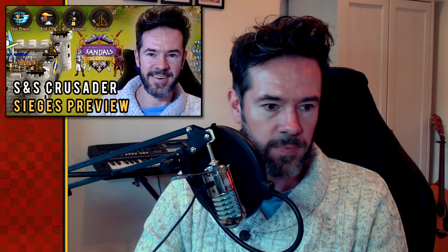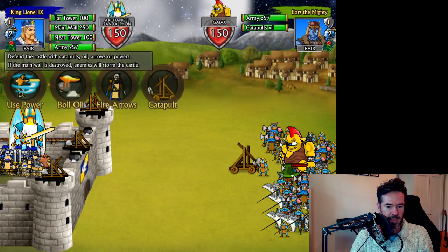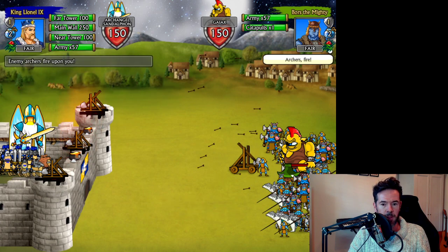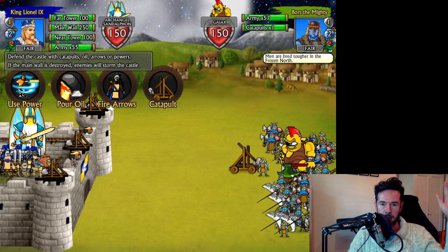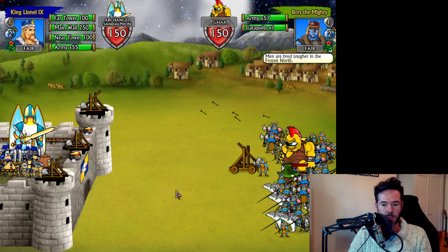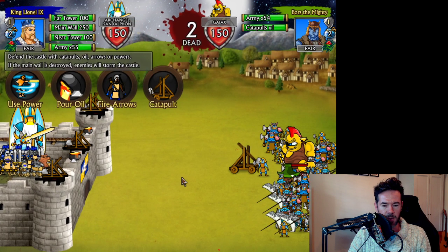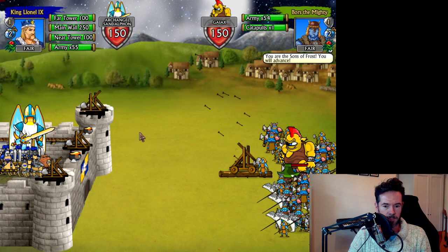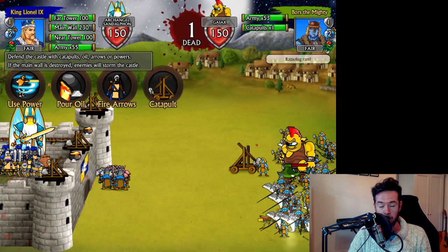Now let's quickly show the defensive phase of the siege, which operates similarly to the attack phase with a couple of subtle differences. We're defending — our castle is on the left, the enemy is milling about in the field. We can't directly attack them and they can't attack us because the walls separate us. If they break down the walls, they move into the courtyard. As defenders, we can't scale walls, but we can boil oil in preparation.